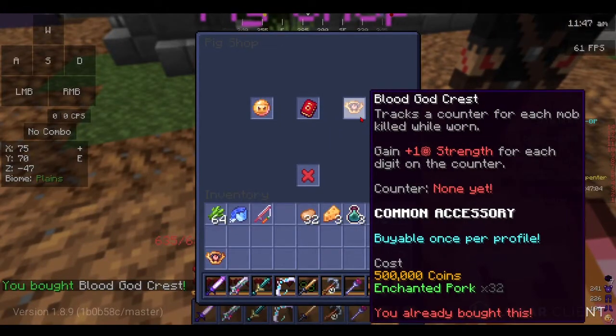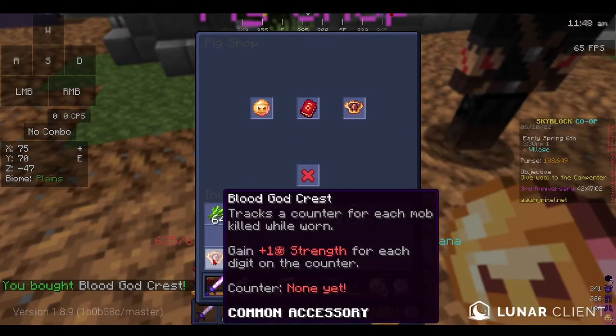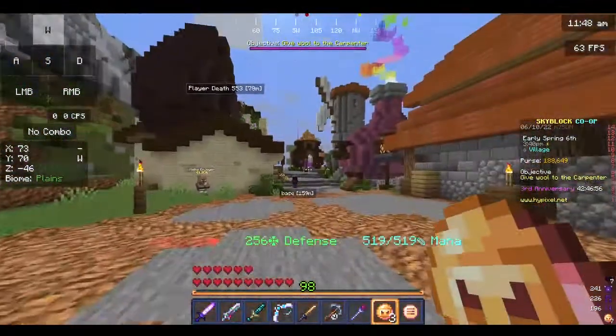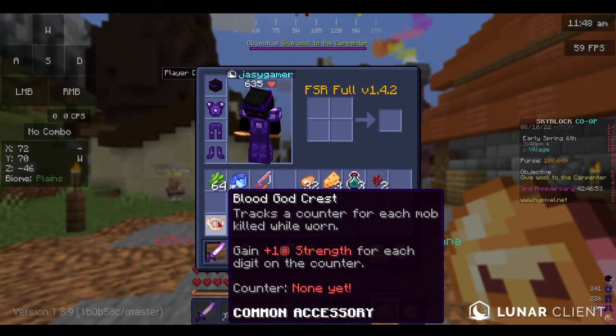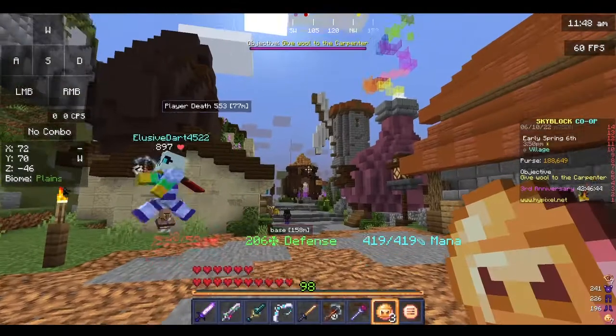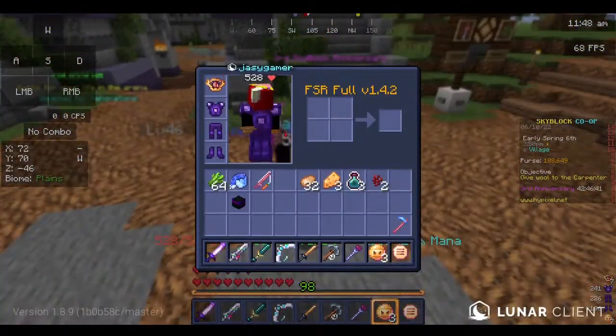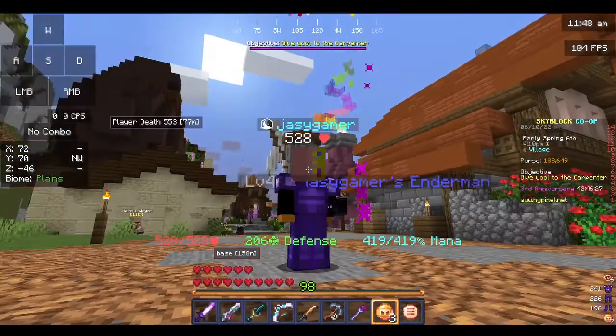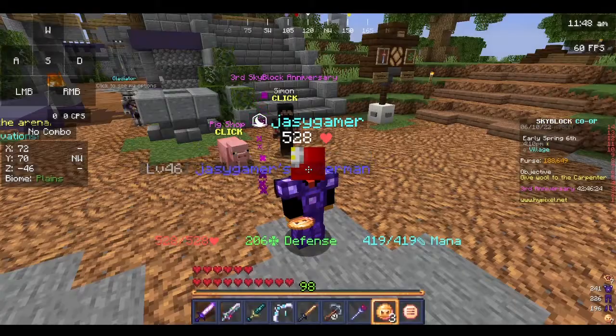We can only buy once every profile, so if I lose it, I lose it forever, so I gotta make sure not to lose it. It tracks a counter for each mob I have killed while worn, and I will gain plus one strength for each digit on the counter. What the hell is this? Okay, this looks messed up, but again, this event is definitely Technoblade themed. This is literally part of Technoblade's skin, though it looks absolutely messed up. But yeah, we got the Blood God Crest.